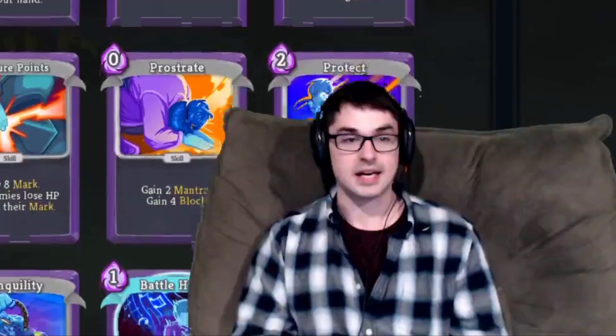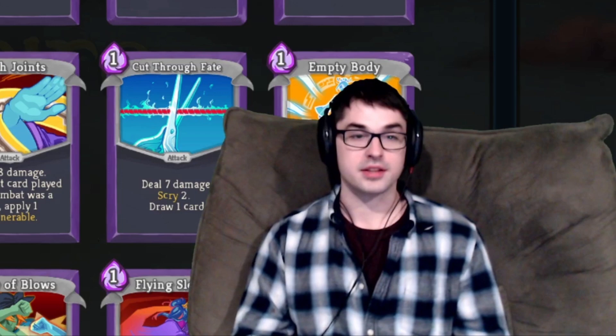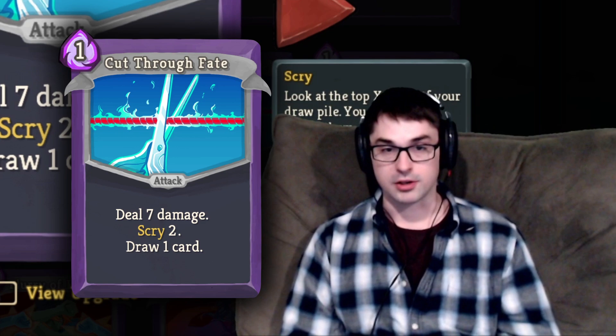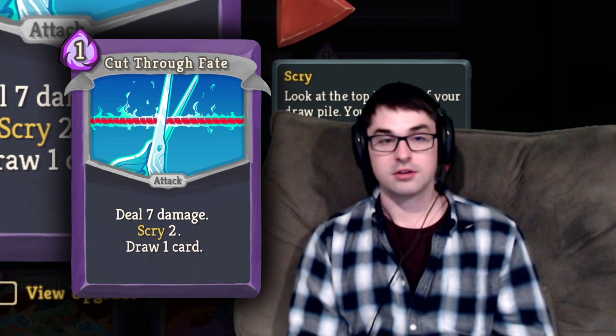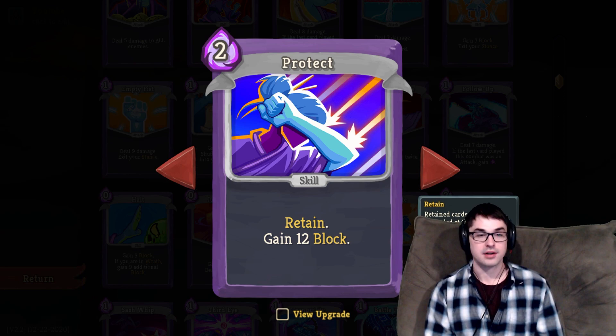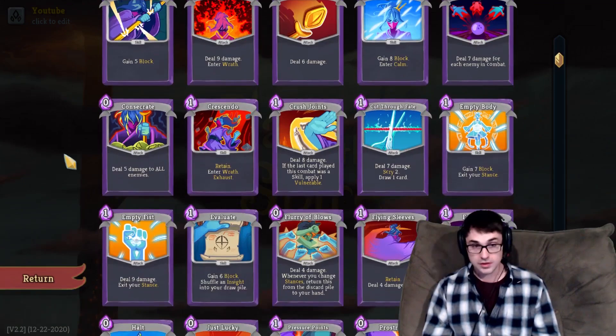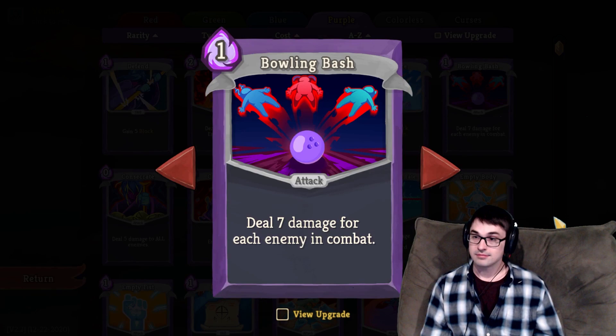That shapes a lot of the core design philosophy behind the Watcher. It's a setup mechanic where the Watcher plans ahead by looking at her draw pile with Scry effects, which appear on quite a few of her cards. Scry lets you look at the top X cards of the draw pile and discard them — it's almost as valuable as card draw. There are also cards with Retain, meaning they stay in your hand at the end of the turn. These mechanics all work together, so let's start talking about each common card.